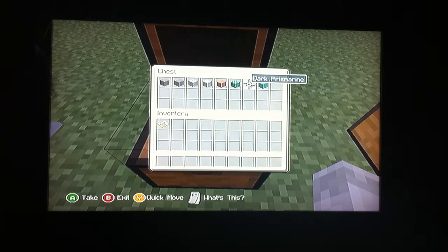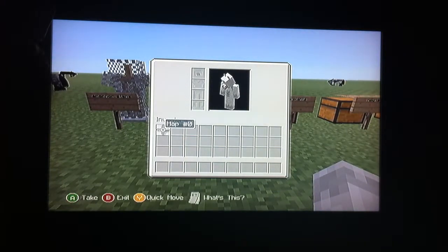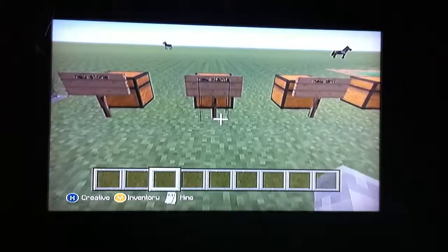We also have prismarine, dark prismarine, and prismarine bricks. Also with the inventory, when I go to my map it says 'Map #0.' When you create a new world and open up your inventory, it will say 'empty map.'